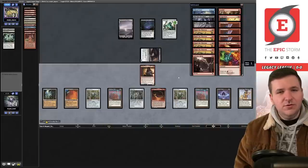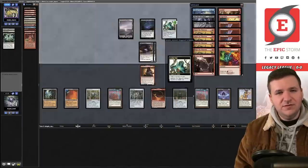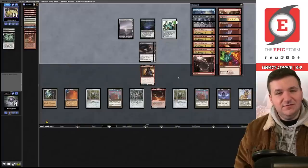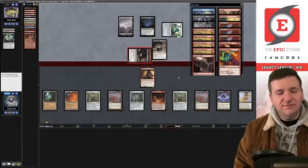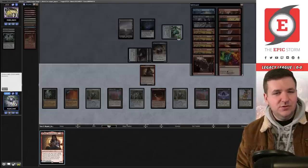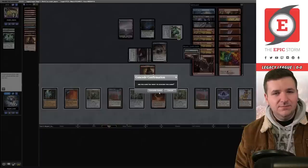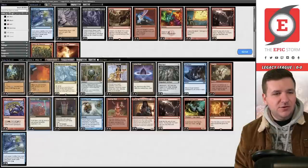We draw City of Traitors — this could have been a Simian Spirit Guide. Now we have Lion's Eye Diamond and need to draw a Burning Wish to actually do something. Opponent plays another Rat Colony. They Vial in another — we're down to six. We discard to the Horn, cast Galvanic Relay — but we're too late.